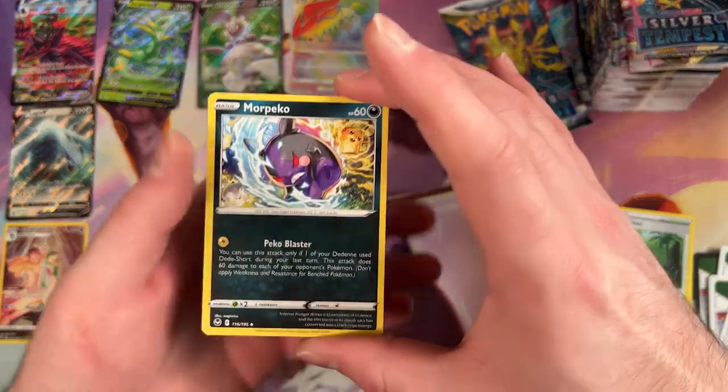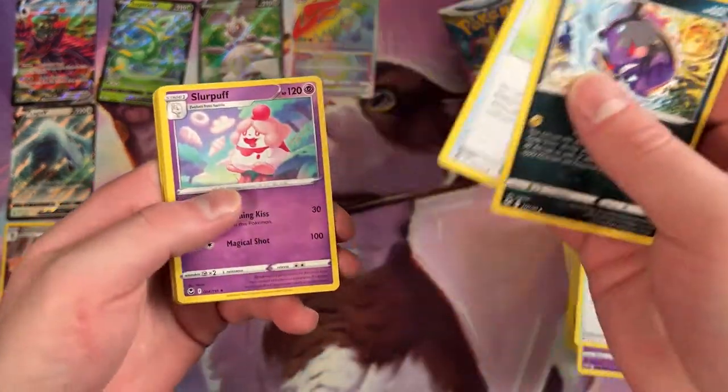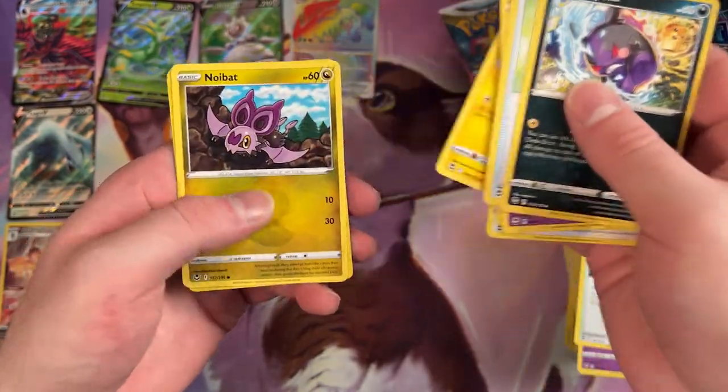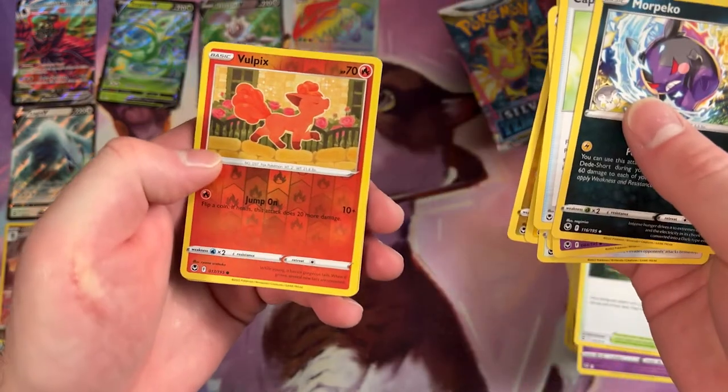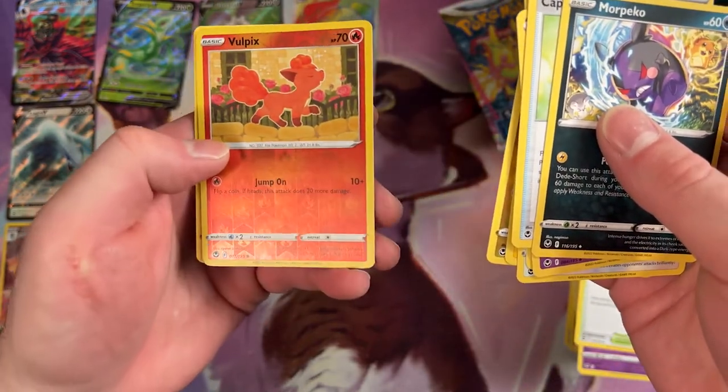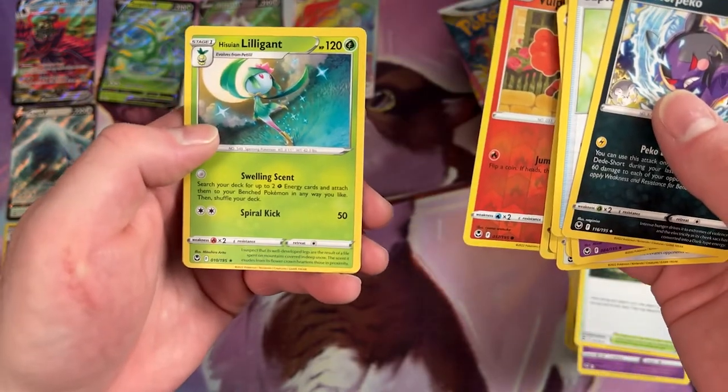Oh, there he is again — more Peko! Alright, a Pikachu, Noibat. We've got a Reverse Vulpix. That's pretty awesome — not an Alolan Vulpix, just Vulpix. And then a Rare Hisuian Liligant. Very cool.